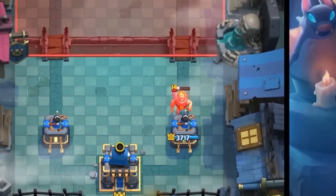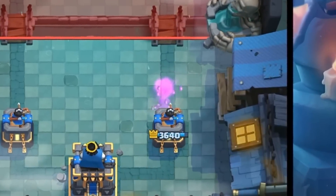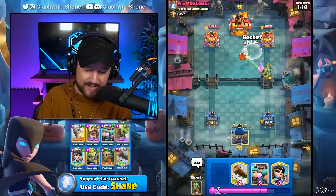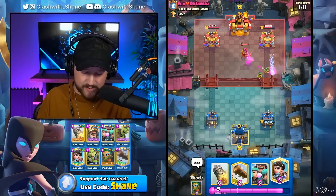I definitely did not think he had Log Spell because he's got a Mortar deck. I typically thought he'd be like a Snowball or something. But I guess it is what it is. Goblin Gang, get in there, get some damage done. If unanswered, the Goblin Gang can just wreck face, dude. Just actually wreck face.